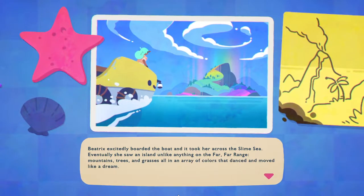Eventually she saw an island unlike anything on the Far Far Range — mountains, trees, and grasses all in an array of colors that danced and moved like a dream.